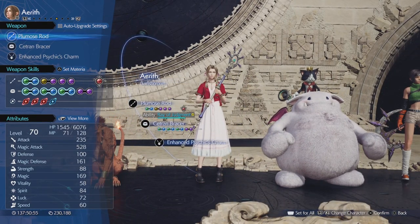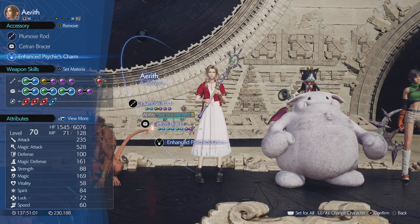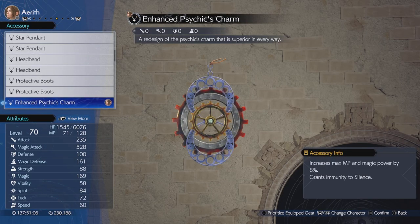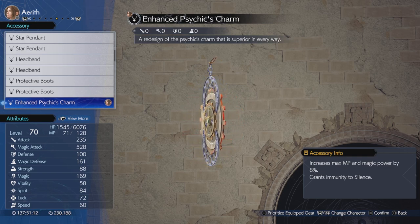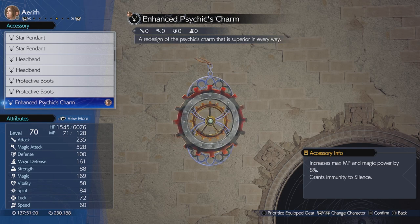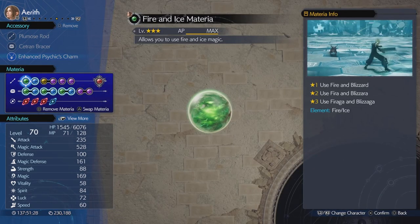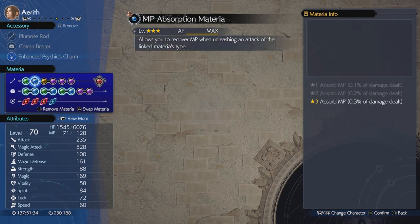Moving on to Aerith — we're going to be using Plum Rose Rod, Setra Embracer for the eight slots, and then Enhanced Physics Charge. If I had the Genji Gloves I would use that, but currently I don't — they break the 9999 barrier. This increases the max MP and magic power by 8%. Materia-wise, Fire and Ice with MP Absorption, so every time you use Fire and Ice, you reabsorb the MP. Enemy Skill is there just to buff up all the stats.